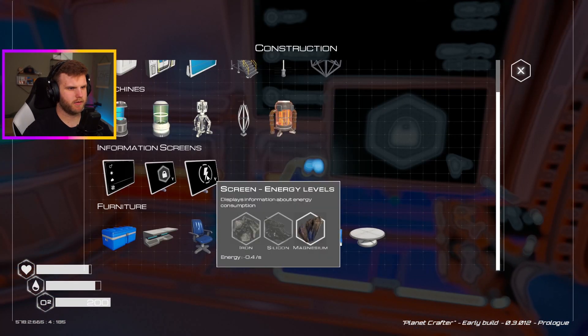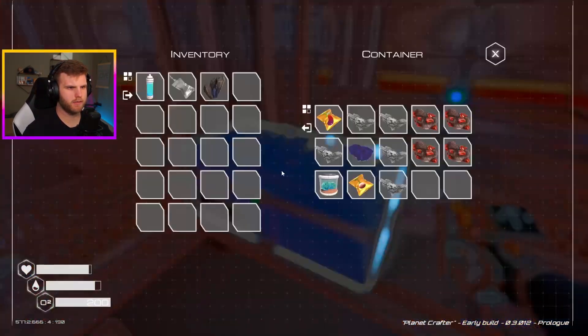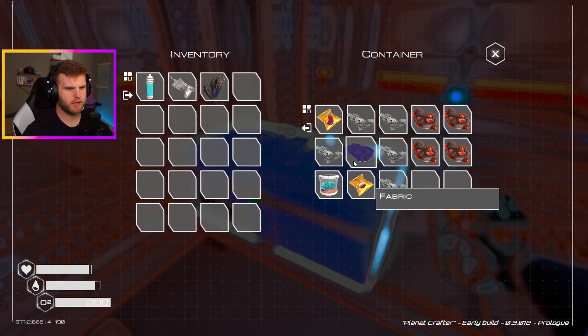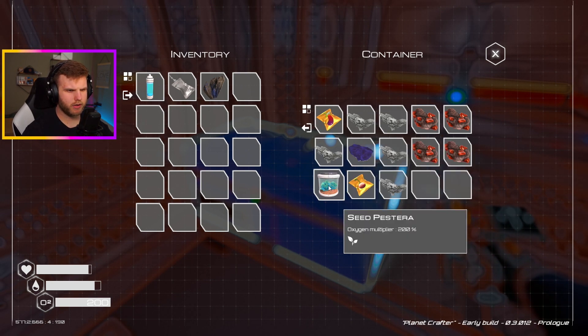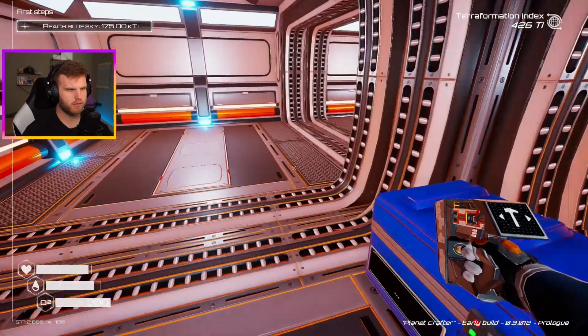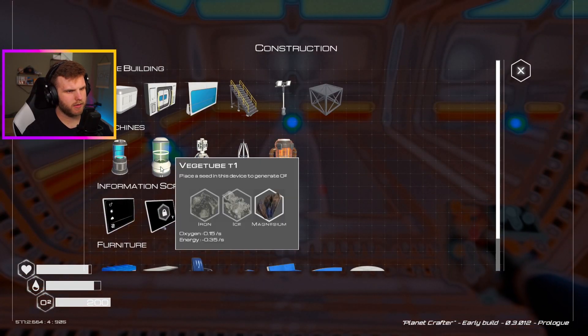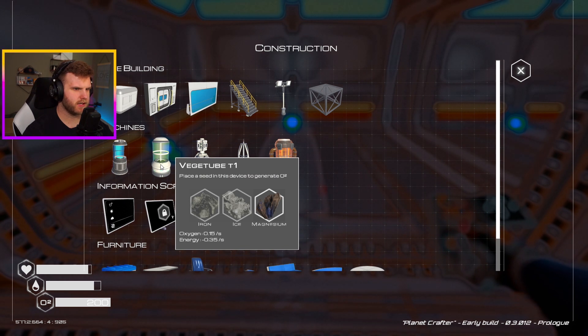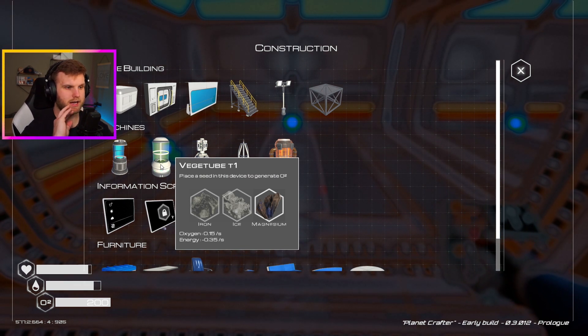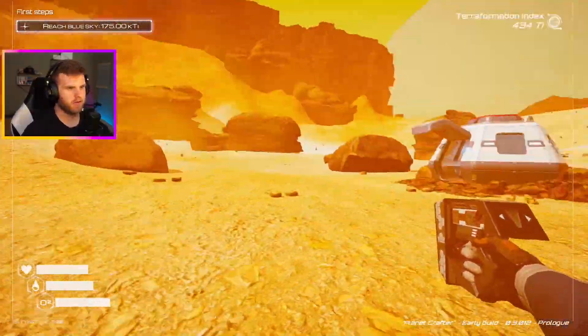And then we wanted to do energy levels. Iron and silicon. Do I have iron and silicon anywhere? I don't. So what are these now? What's the speed? What does this do? We have a veggie tube. Place a seed in this device to generate oxygen. So iron and ice and magnesium is what I need.